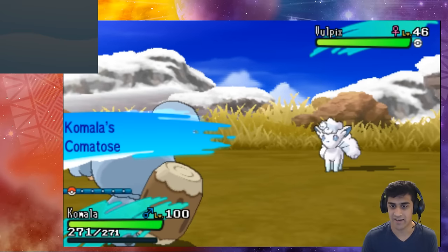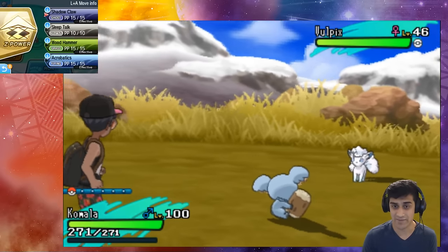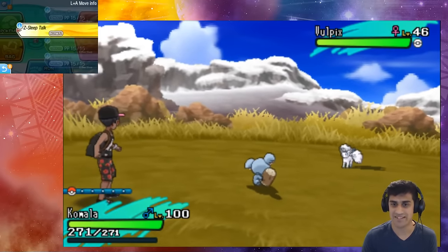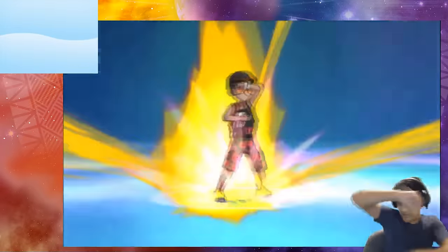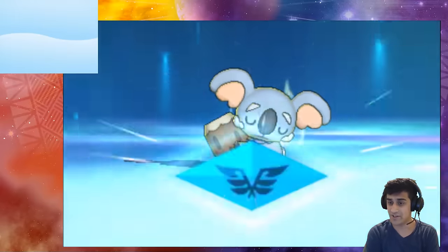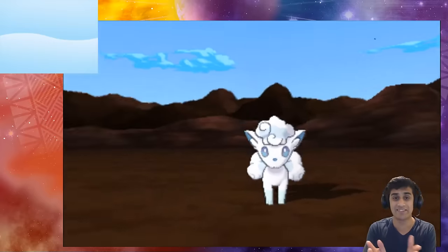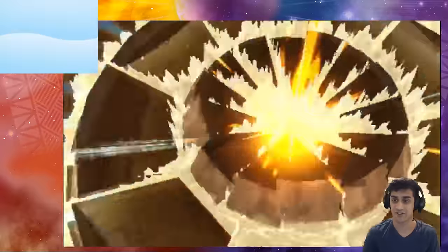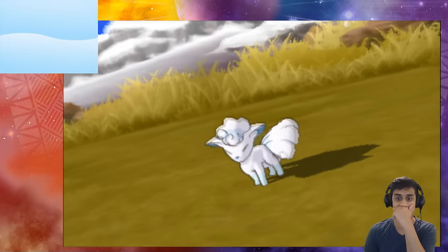We've got a Vulpix showing up. Since Komala is in its Comatose ability, it's always drowsing, which means we automatically have access to Sleep Talk. We hit the Z power and go into Z-Sleep Talk. Komala powers up — notice it says it boosted its critical hit ratio by one stage. Then it picks Acrobatics, which transforms into Supersonic Skystrike! The sleeping Komala comes flying down full force — rip Vulpix — and it even landed a critical hit! That's awesome.